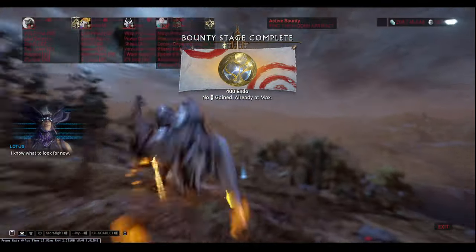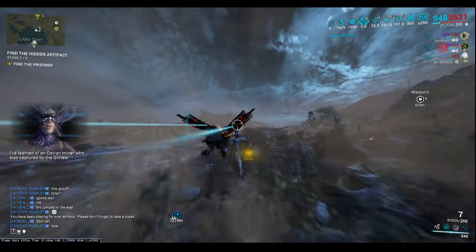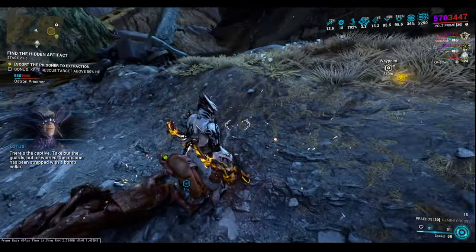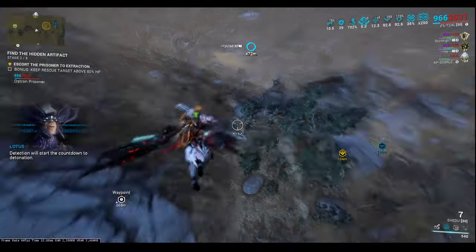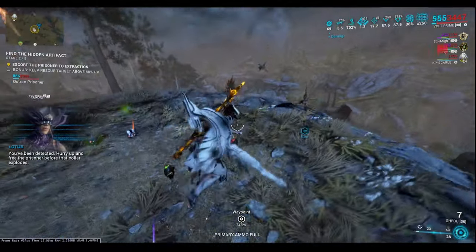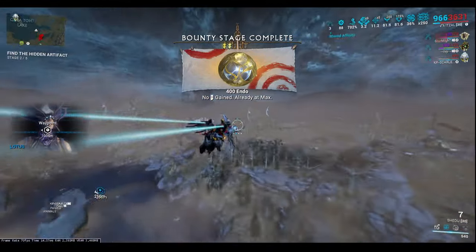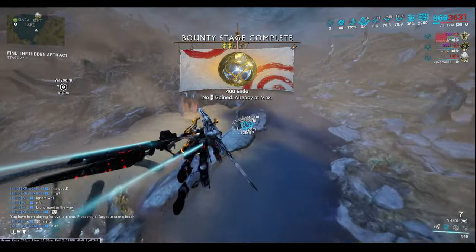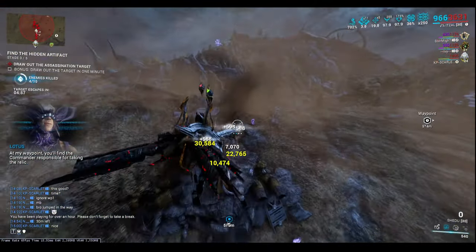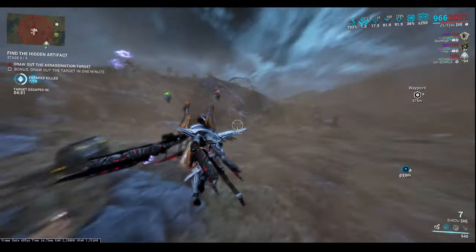These runs per bounty can vary depending on efficiency and time. Personally I'm getting around four minutes per bounty, meaning I could run this approximately 12 times an hour, which is very effective. Let's say out of all runs you could possibly get two aya per run — that would still be a promising amount. I ran this bounty myself for one hour and 28 minutes and within that time I got 29 aya, which is not too bad — roughly one aya every two or three minutes, with some minutes giving multiple and some giving none.